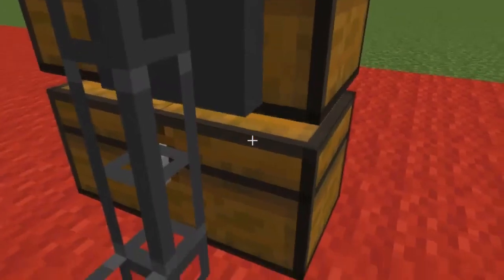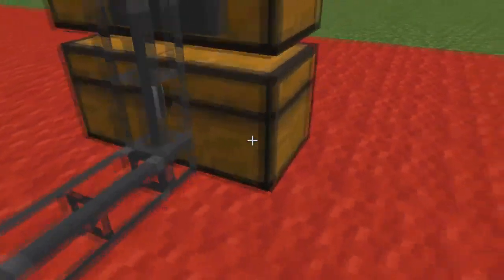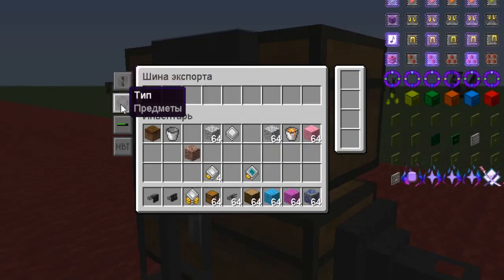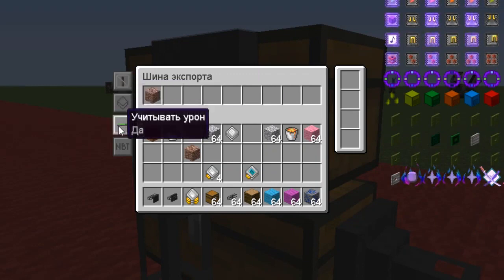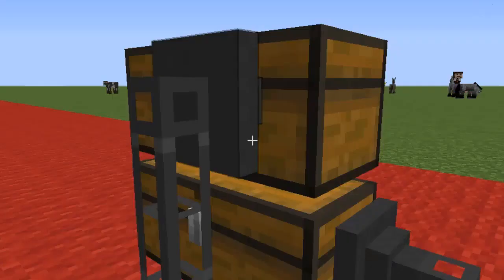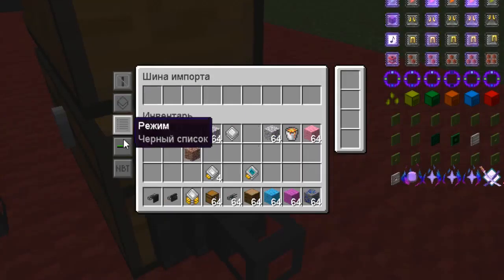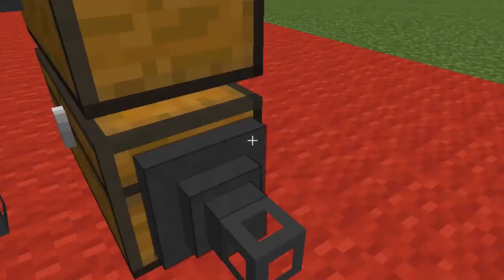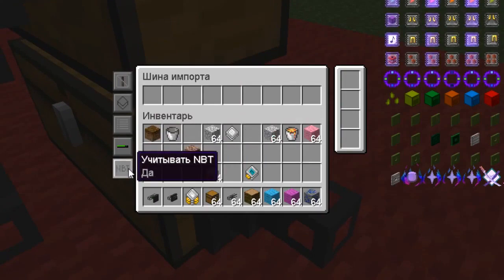Let's go through the interface of these pipes. They also have Redstone control, and the type of objects — you can choose whether to work with liquids or with objects. There is also metadata handling. To be honest, I'm not sure what that particular option does. We have the same thing in the import bus, along with an additional option to configure filtering — a blacklist or whitelist. If you know what it is, please tell me.